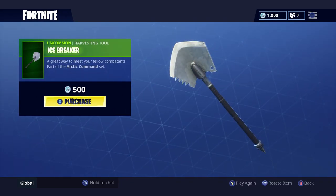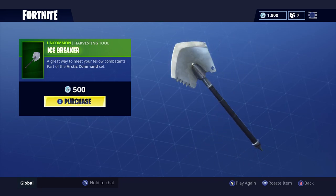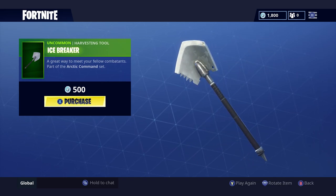The last item shop item is the Ice Breaker pickaxe, part of the Arctic Command set. It basically looks like a shovel with a spiky thing on the bottom and side. It's 500 V-Bucks, so go get it if you want it.